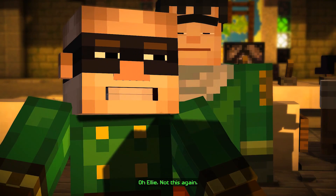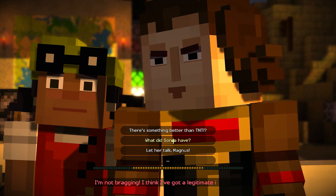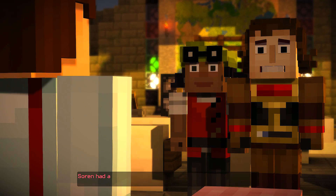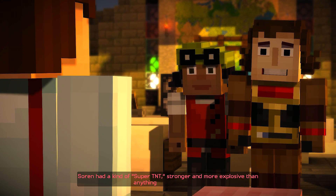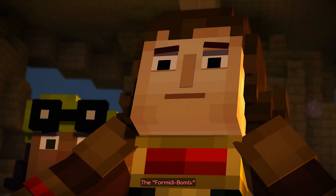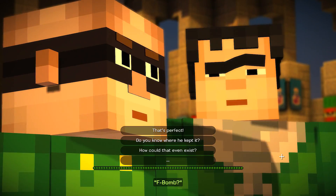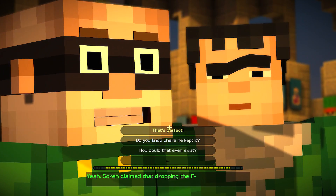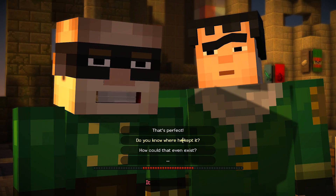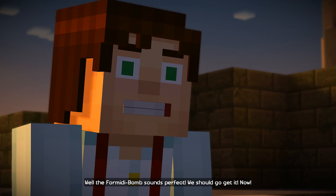Soren had a kind of super TNT — stronger and more explosive than anything else in the world: the Formidabomb. I've heard all about the F-bomb. Soren claimed that dropping the F-bomb could destroy anything. The Formidabomb sounds perfect — we should go get it now. Well, there's a little problem: we don't know where Soren is. But you found us — do you know where he is? He wasn't on the map.